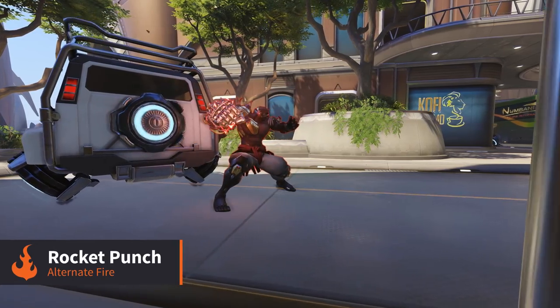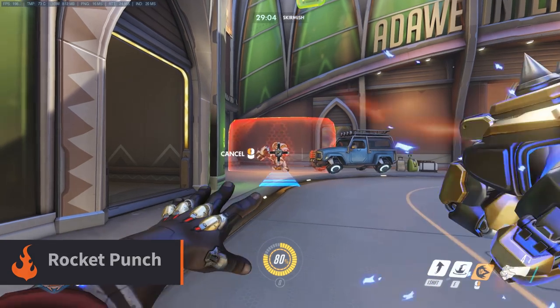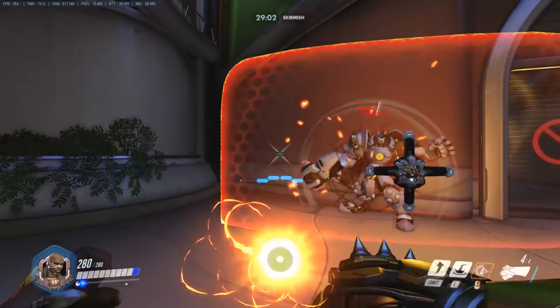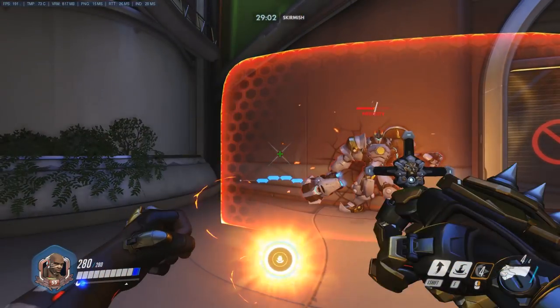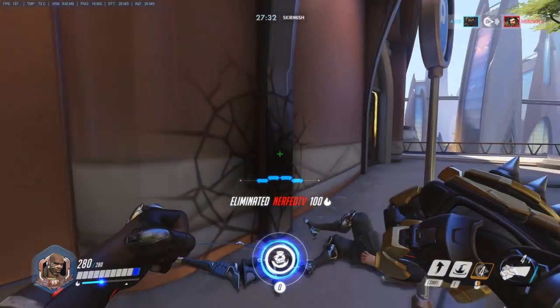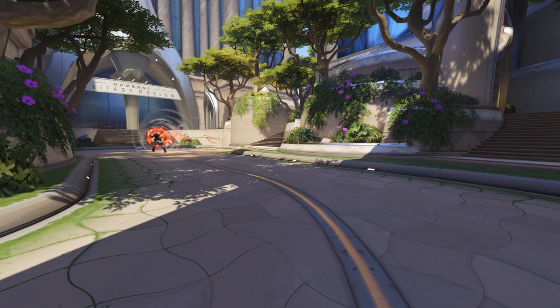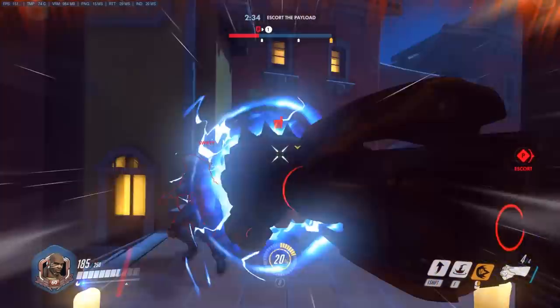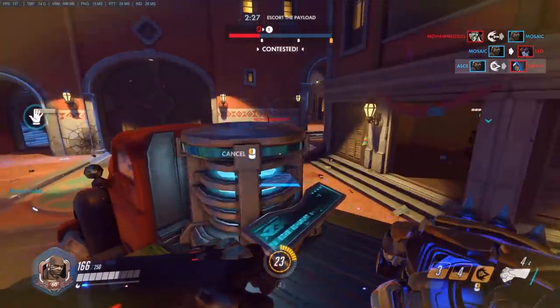His most important ability is probably Rocket Punch. After charging up, Doomfist will lunge forward, knocking back and dealing damage to whichever enemy he collides with. If the target is knocked back into a wall, additional damage is dealt. This ability can one shot most heroes other than tanks, and can also move Doomfist around the map quickly to get in and out of combat. Getting a kill with this at the start of a teamfight can give you a massive advantage, so wait for the perfect moment to strike.